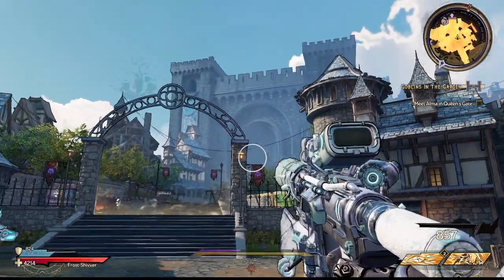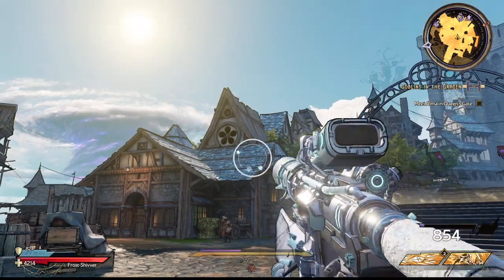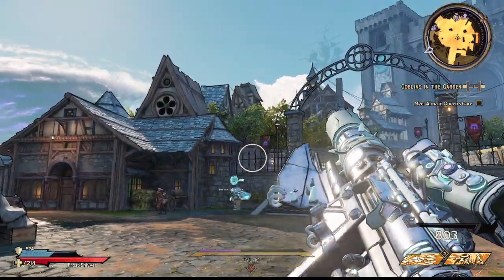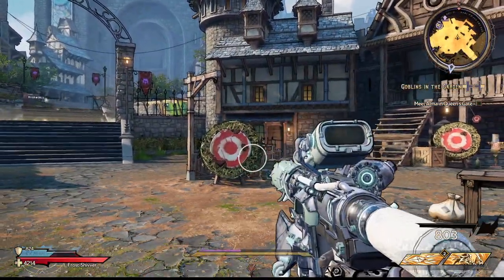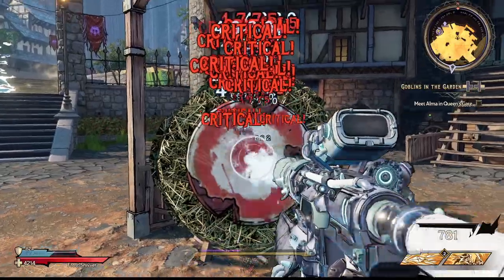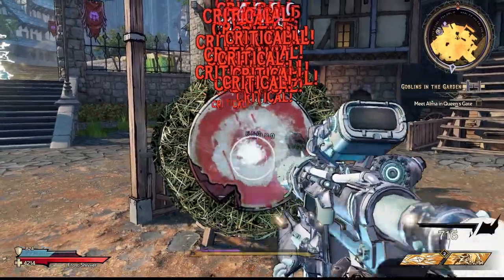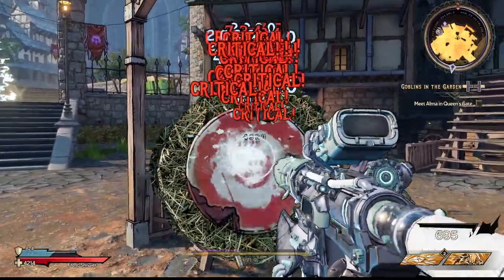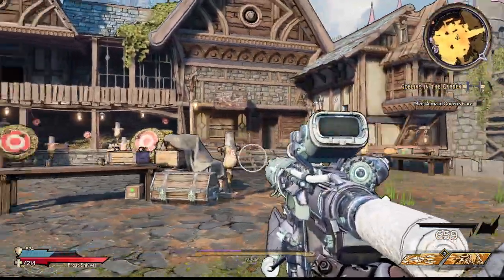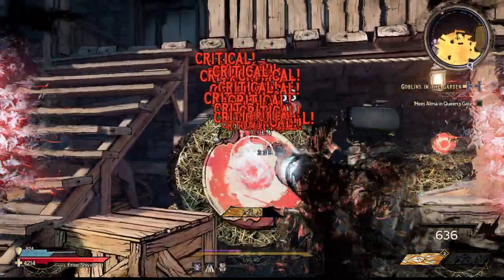Normally when you fire a Skulldugger COV-type pistol, it heats up and overheats, breaking the gun — though this one does have a pretty high overheat threshold. But the special effect is: as long as you're getting critical hits, it doesn't heat up at all. Theoretically, as long as you're landing crits, you could fire forever. That also applies when we activate 'From the Shadows,' which makes everything we hit a crit.